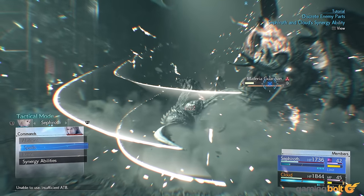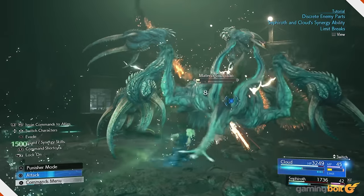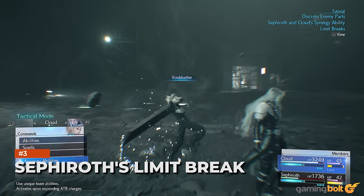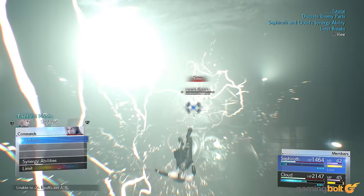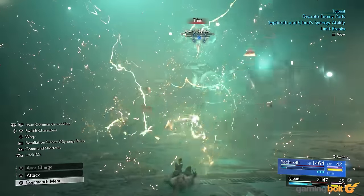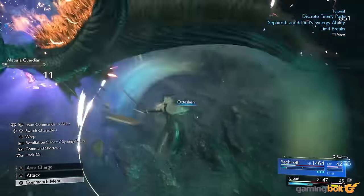Hell's Gate is a move that may give fans of the original Final Fantasy VII some distressing flashbacks. Like all playable characters in the game, Sephiroth will also have a Limit Break, dubbed Octoslash.